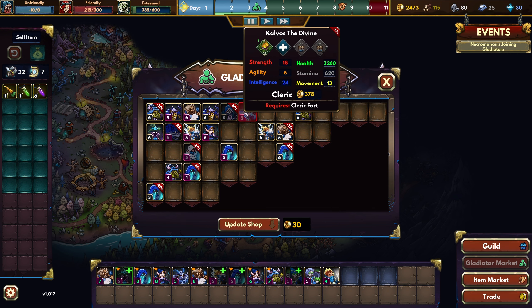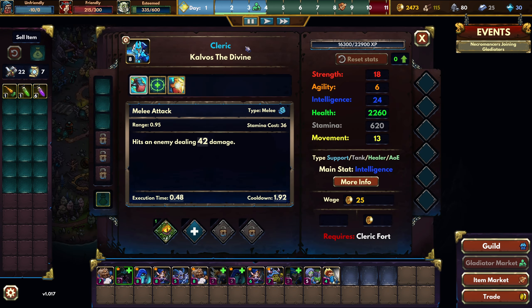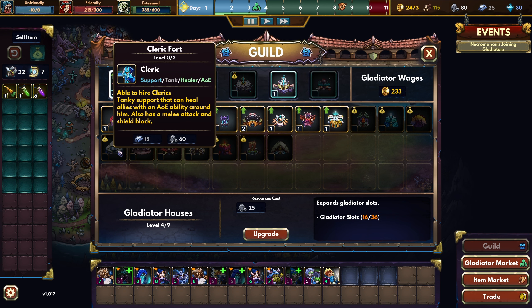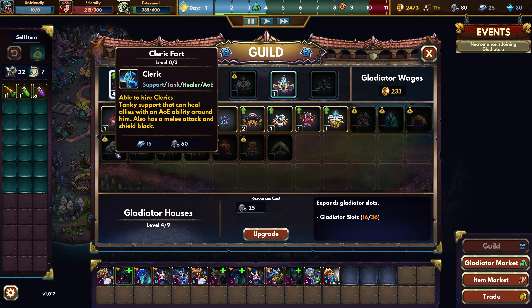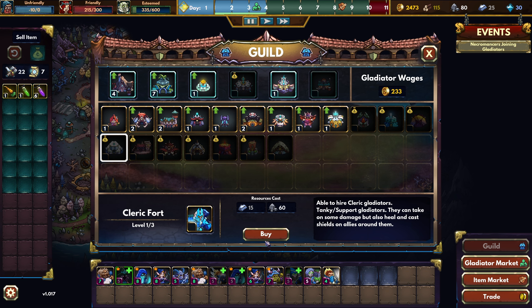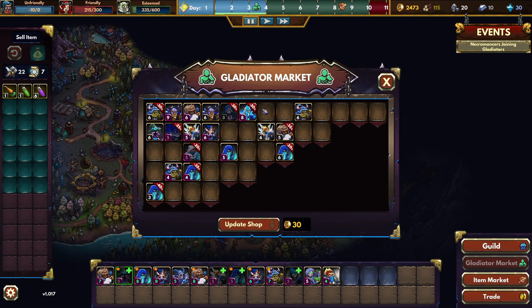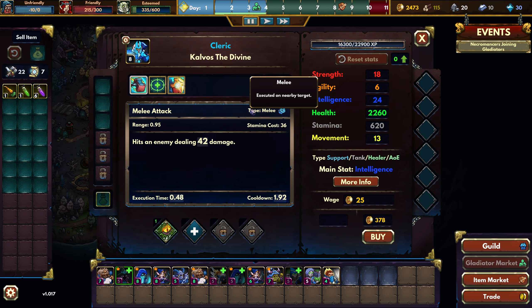Nope. A Cleric — I don't think you can unlock that yet. Requires Cleric Fort. Actually yes it is. I could get that if I want to. Support tank healer AoE — that's a lot of roles rolled into one class. Tank is support that can heal allies with an AoE ability around him, also has a melee attack and shield block. What the heck, I'm going to grab this guy. That sounds pretty useful. We have a discount and he's already level 8, so heck yeah.